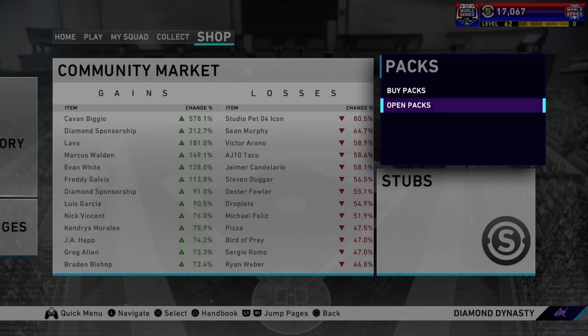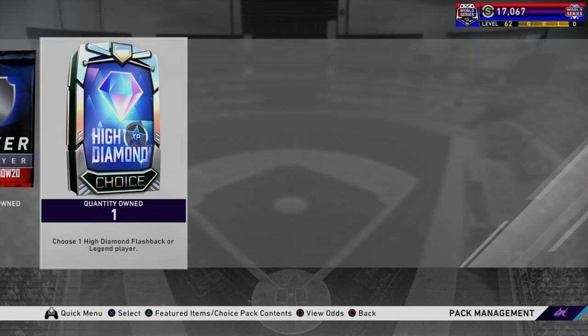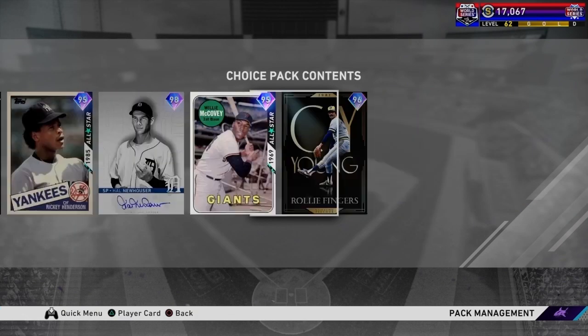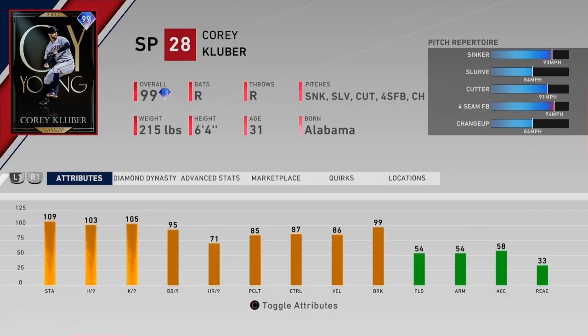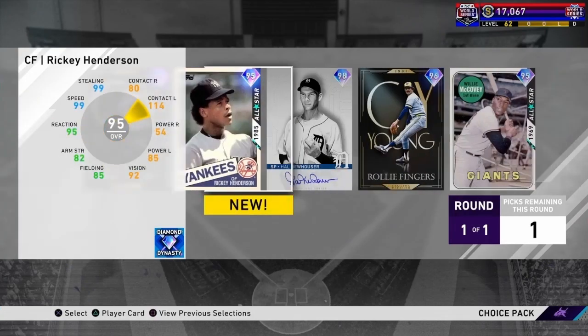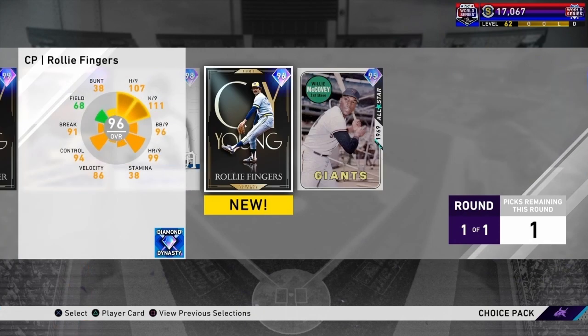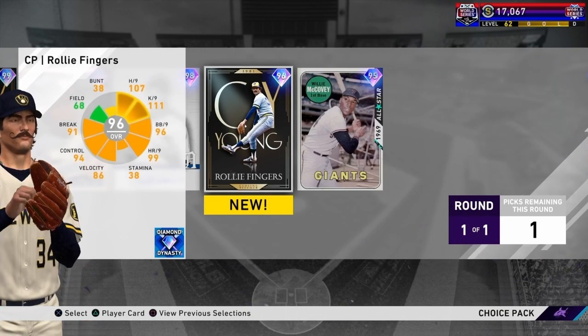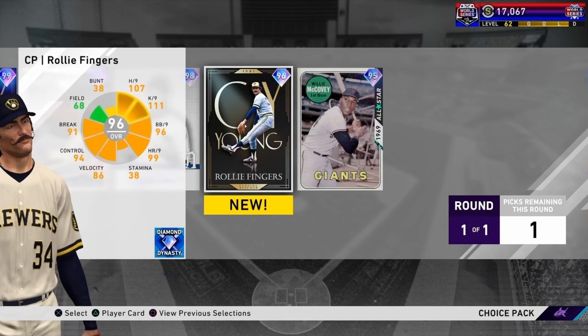We've hit level 60 on the XP reward path, and level 60 is no joke. It is a high tier diamond pack, and this pack contains some of the best cards we've seen this year, including Corey Kluber. But we've already taken Kluber and Al Neuhauser, and there's no way I'm taking Ricky Anderson. The choice is pretty much between Raleigh and McCovey, and at the moment, we need Raleigh Fingers.